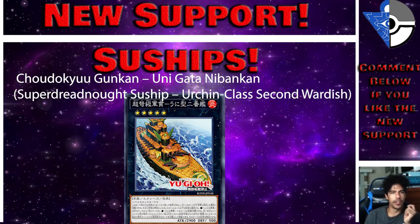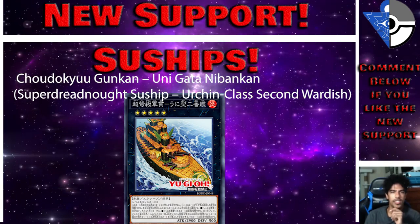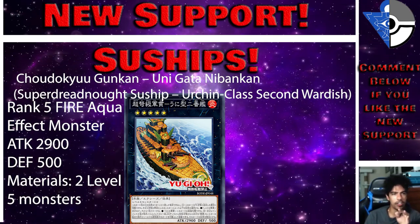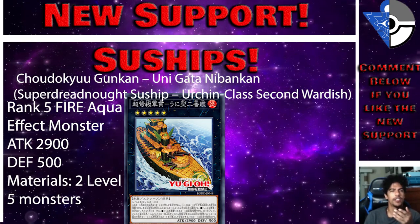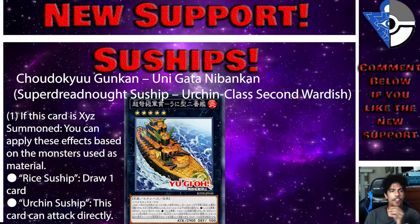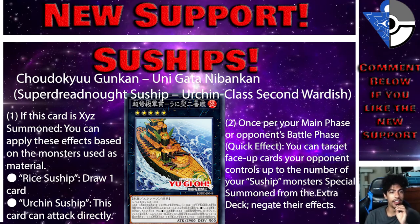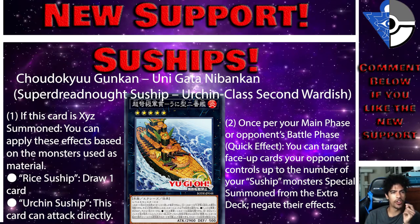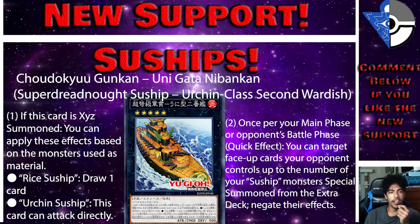Then we have Super Dreadnought Sous Ship Urchin Class Second Wardship — a Rank 5 Fire Aqua XYZ effect monster with 2900 ATK and 500 DEF, using two Level 5 monsters. If XYZ summoned using Rice Sushi as material you draw a card; if you used Urchin Sushi this card can attack directly. Once per turn during your Main Phase or opponent's Battle Phase, you can negate the effects of face-up cards your opponent controls up to the number of your Sushi monsters.